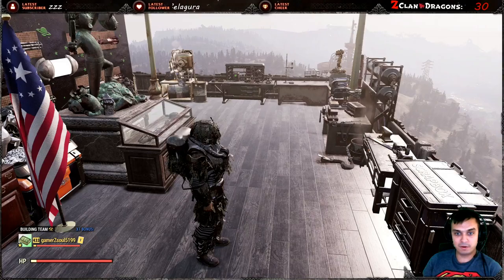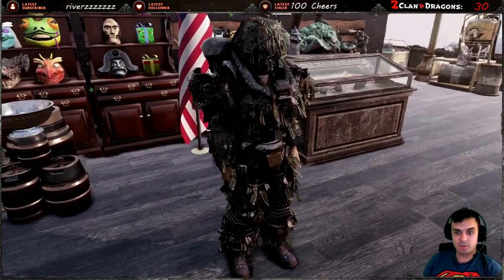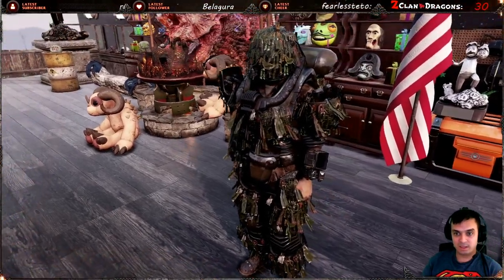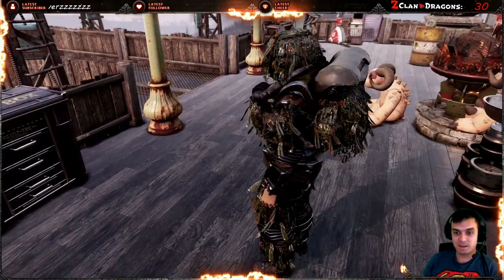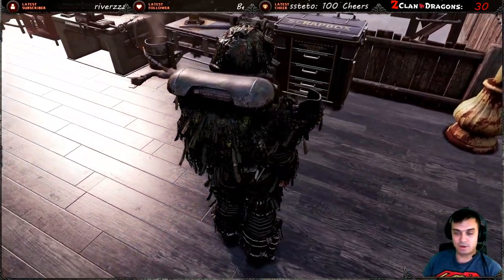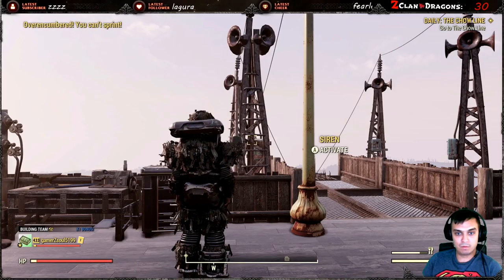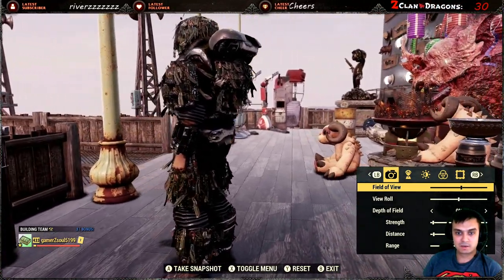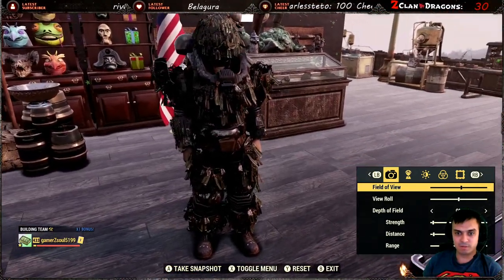I have my ghillie backpack on right now and I'm wearing the heavy robot armor, which looks sick. The ghillie effect isn't super camouflaged — there are still a lot of robot parts sticking out — but it's still cool. Let me remove the backpack so you can see how it looks without it. Taking a look at it from all sides — it's good to have.